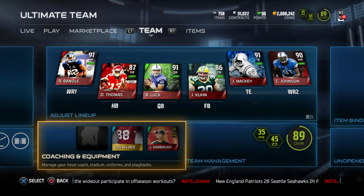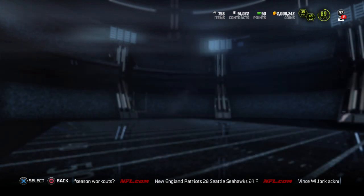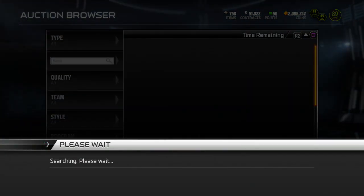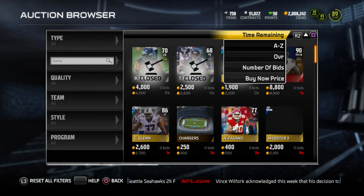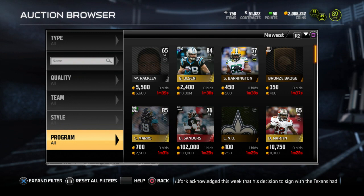Alright guys, we are back for part number three. Two brand new golden tickets have been released into the game. Let's go ahead and take a look at what they're looking like, what the stats are looking like. I don't even know if there's a Woodson up, but I know there is a Taylor Mays. So let's go ahead and find these GTs. I will show you what their stats are.